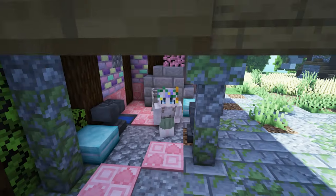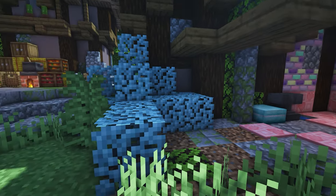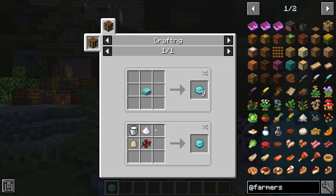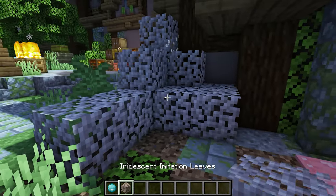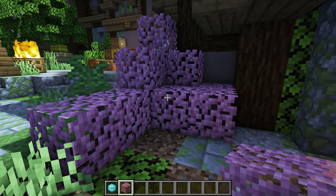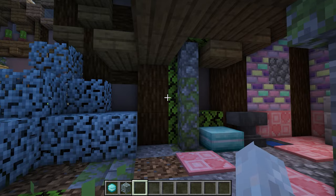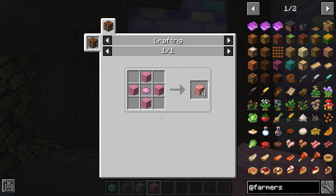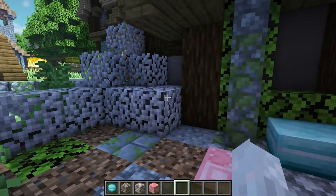Delicate and Dainty adds this cute little flower crown I have on my head and also these blocks in the background. It adds iridescent leaves that change color, a macaron you craft with sugar, milk, egg, and berries — and you can make that into a giant macaron, place it on the ground and have it as a cake. The leaves are made with glass and leaves. It also adds sugared bricks and love-colored wool, which are pretty simple to craft. This pink carpet would look great in a bedroom.